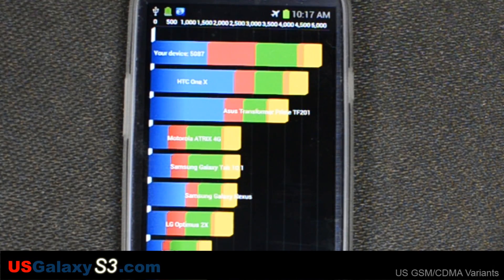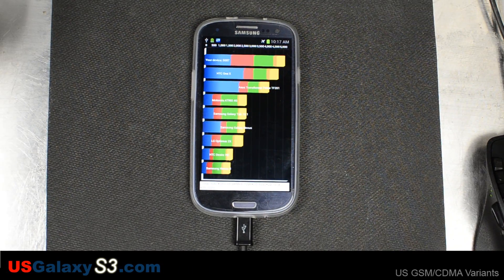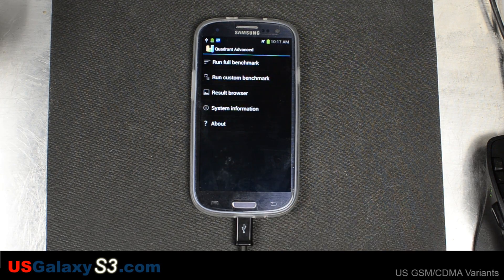Total for the device was 5,087. CPU 8,514, memory 7,296, IO 6,393, 2D 1,014, and 3D 2,216. We'll go back and run one more time.